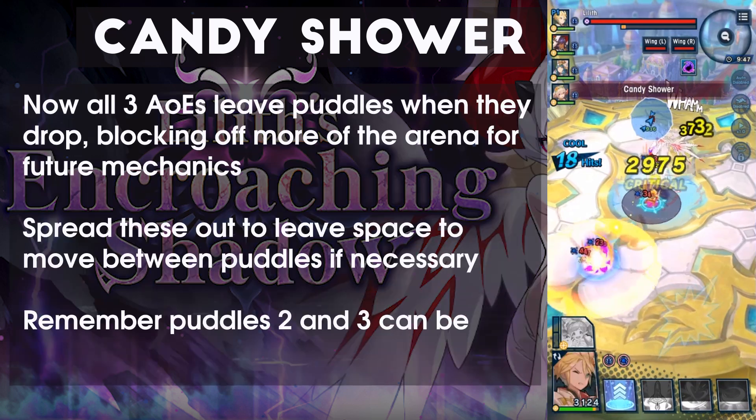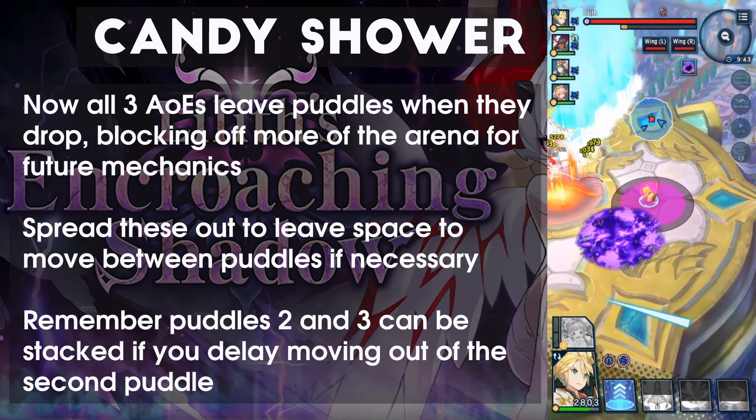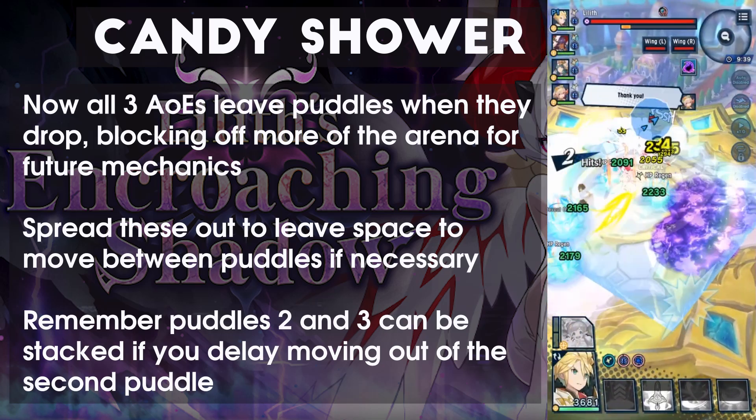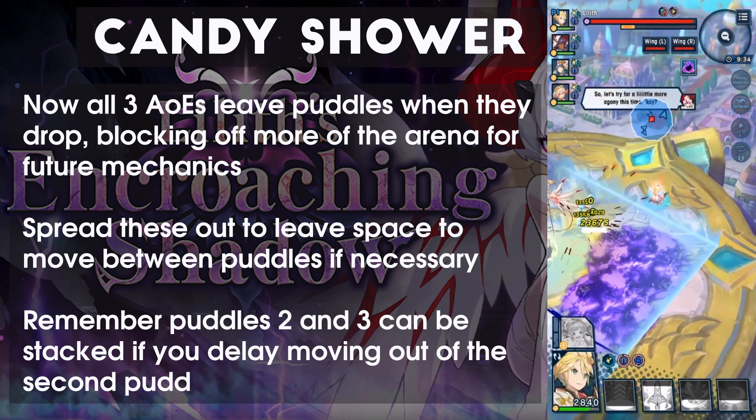First up, the first mechanic to see a change is Candy Shower. It now leaves puddles for all three AoEs rather than just the first. Give yourself some space to move between them, or place these at the edge of the arena so that you can handle other mechanics with as much space as possible.